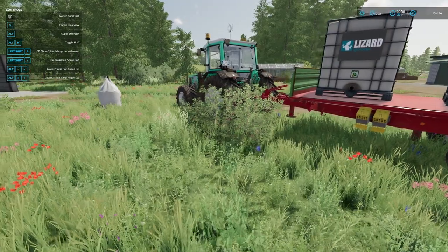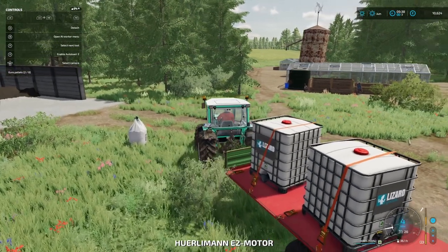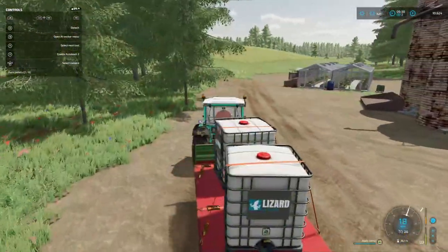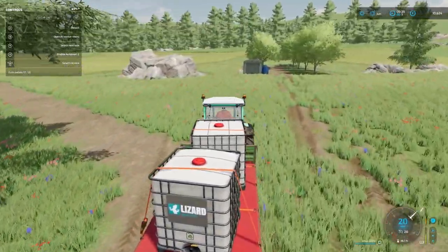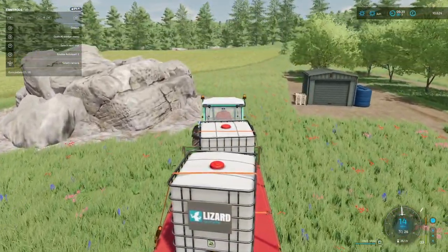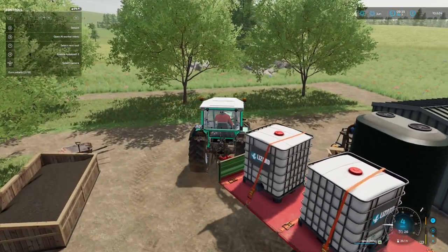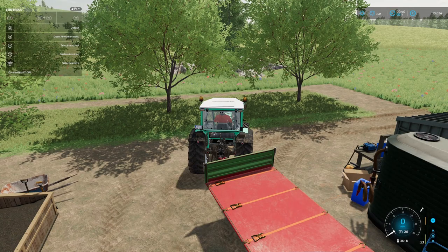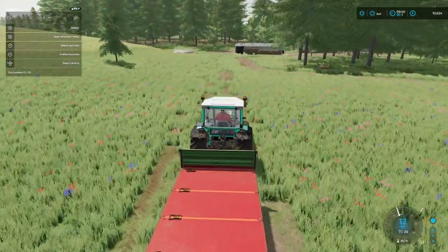It does cost us a little bit to have the product delivered to the farm, but especially because we don't have a very fast tractor — the Hurleyman doesn't exactly break any speed records — it does make it more efficient just to have it delivered. I thought I'd be able to get more in here but it gets a little bit steep towards the back of this area. I'll find something else to use it for — I'm talking about the area behind the orchard, in between the two fields.